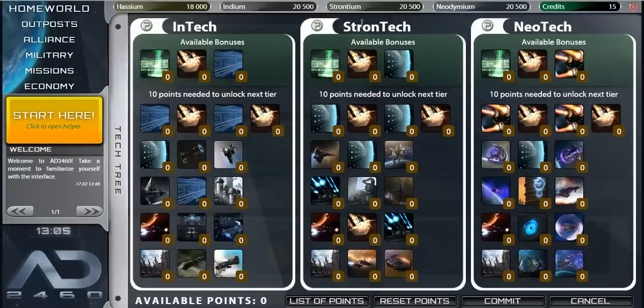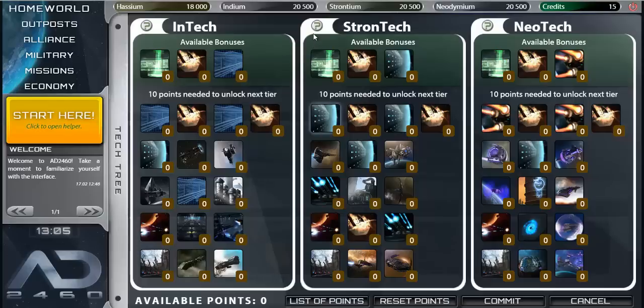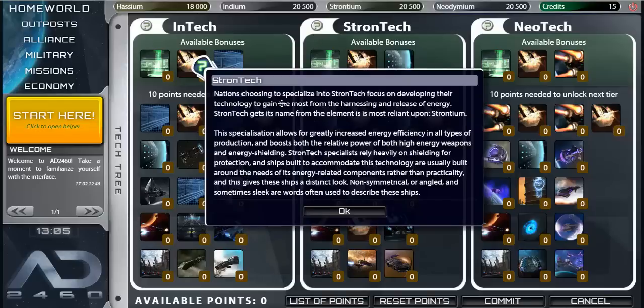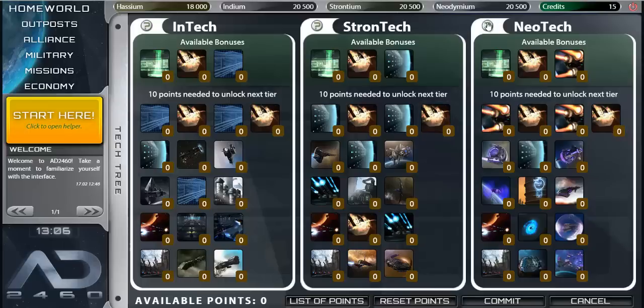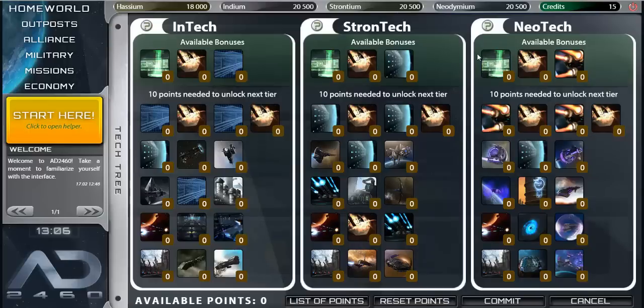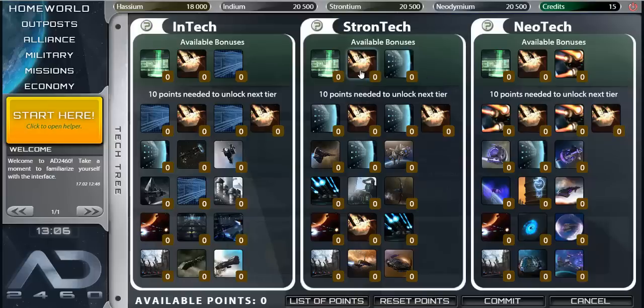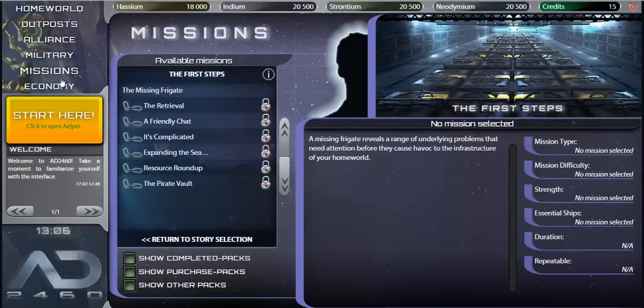The tech tree is relatively complex. There are three separate research branches: 'Intech,' which specializes in modifying physical properties of materials; 'Strong Tech,' focused on harnessing and releasing energy; and 'Neo Tech,' involving manipulation of gravitational and magnetic fields. Each branch offers different bonuses — for example, increasing Neo Tech weapons damage by one percent — and you can probably mix them as you please.